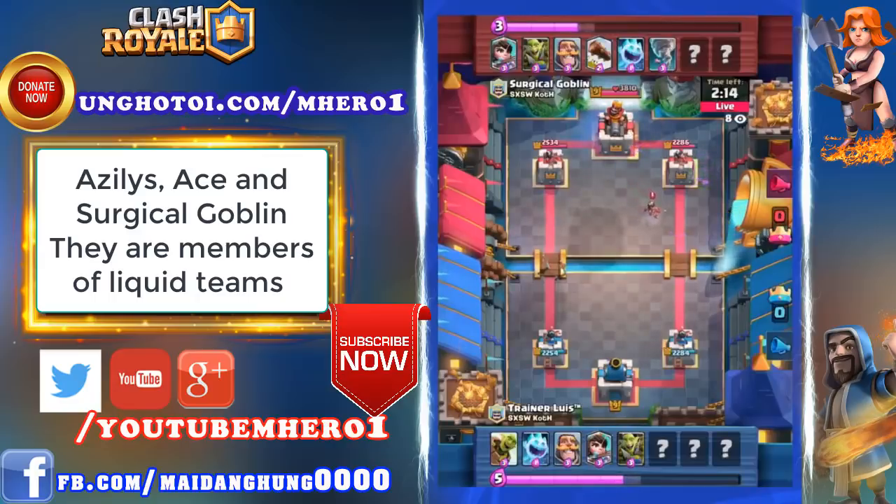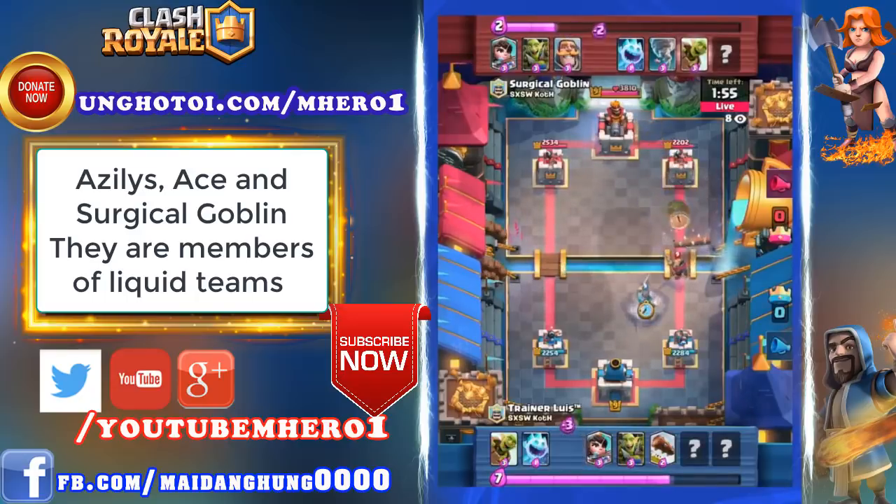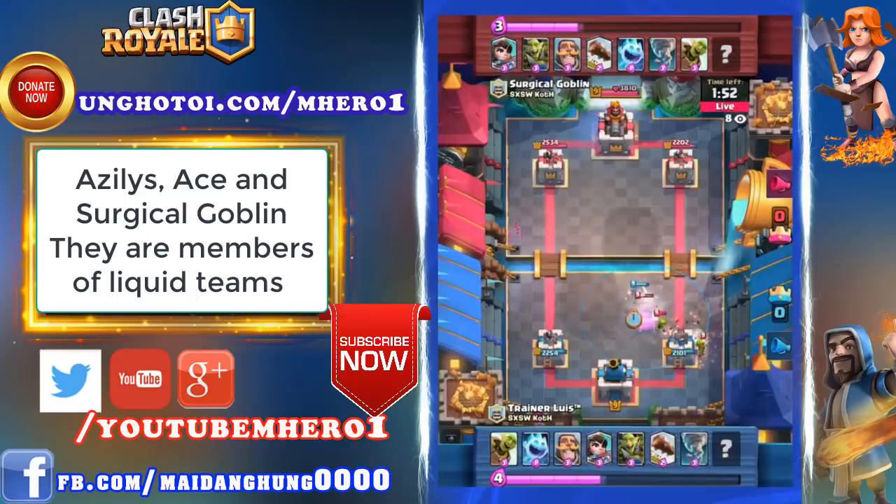Surgical Goblin's got the better of the first minute here — looks like he's got a couple nice chip shots off onto the left lane. Getting that King Tower activated is a real big advantage. Log rolling in to try to support this Goblin Barrel push. One of the Goblins makes it onto the tower. That Tornado is trying to pull the knight away. Logs out of hand. Surgical Goblin already has a pretty good setup because he was able to Tornado Goblins to his King Tower much earlier, so that King Tower is actually activated right now.